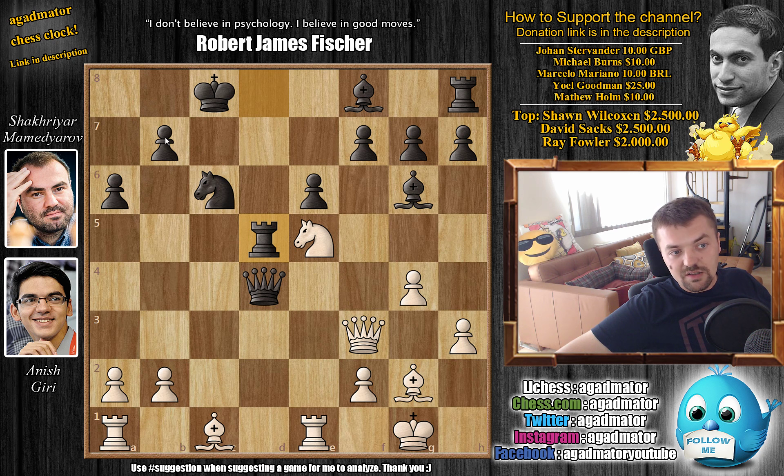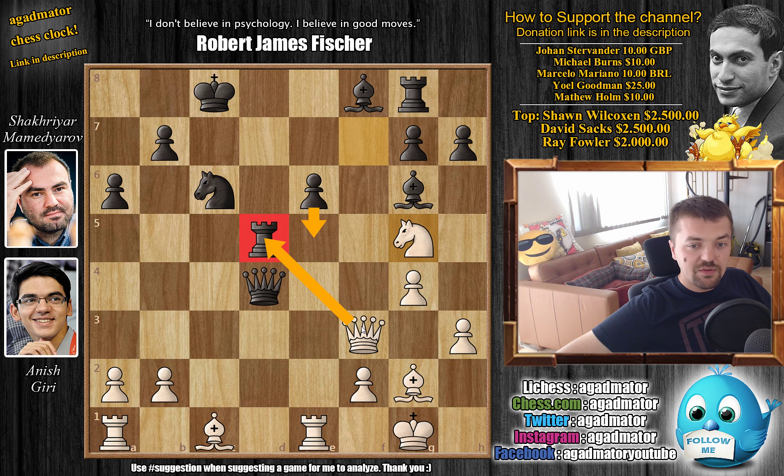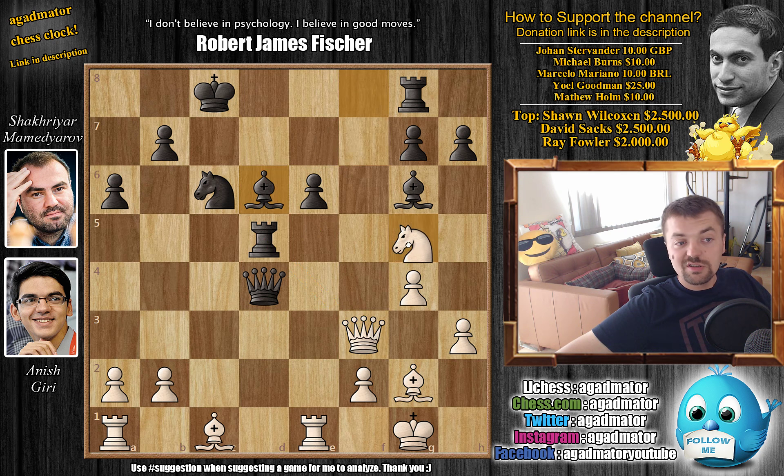The diagonal is blocked so you have to figure out what to do, but now the f7 pawn is weak. So Giri just captures it with knight captures on f7, and now rook to g8 getting the rook out of the way, and now knight to g5. There is no way to defend the e6 pawn — you can't push it as queen captures on d5 is coming, the pawn has to guard the rook on d5.